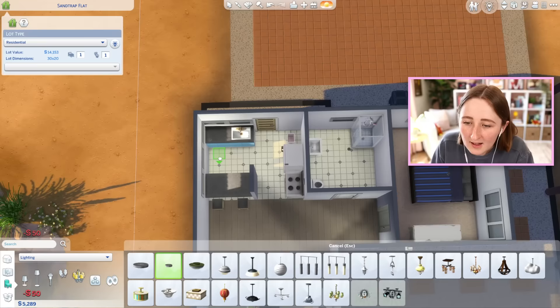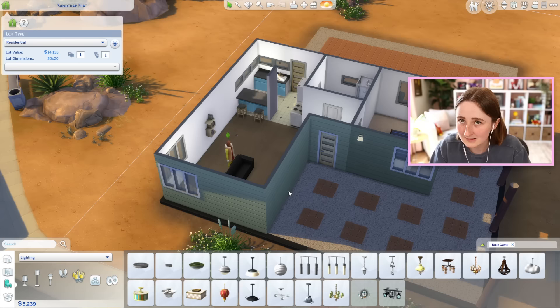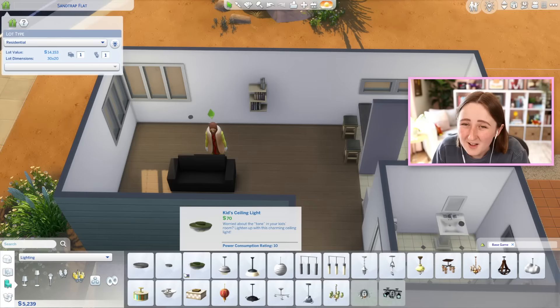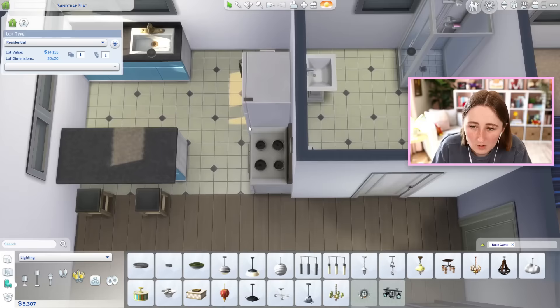I have become so accustomed to having nicer lights in my builds. I always use this little tiny saucer light — it's only 50 simoleons, and it's tiny, but it lights everything up so well. I actually cannot play in houses that don't have it. To me, that is an immediate huge difference. They need to go back and fix that, because we didn't have this light when the base game first came out. I actually used to use this snowball pendant lamp for the same purpose because it was the best, brightest light in the game. But for some reason, they just hated using ceiling lights in all the original builds.